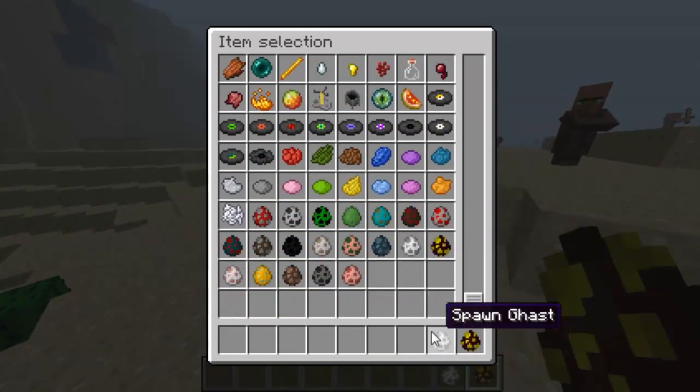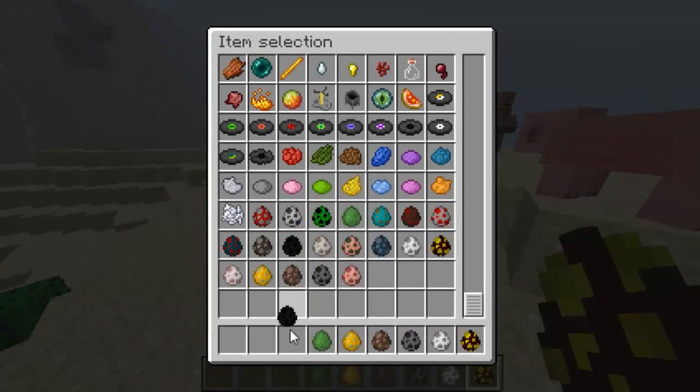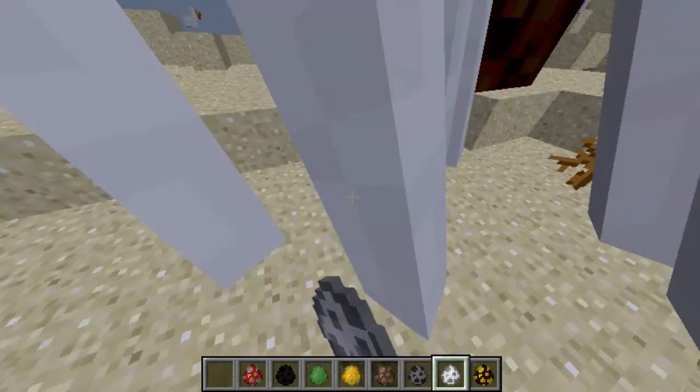Here's some of the nether things: silverfish, villagers, blazes, slimes, endermen, mushrooms — I'll show you these as well, and also the rest of them if I've missed out any, which I think I have.